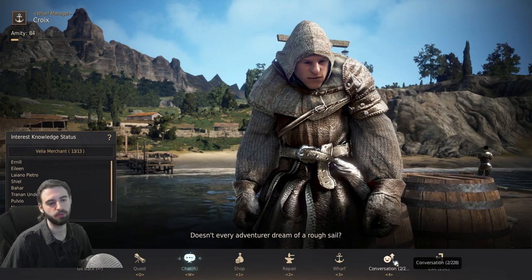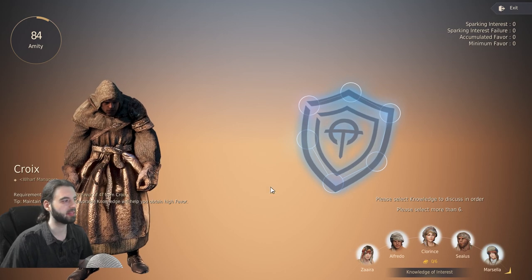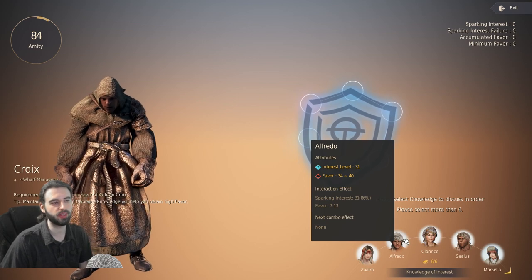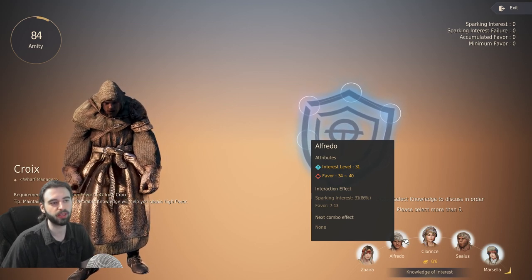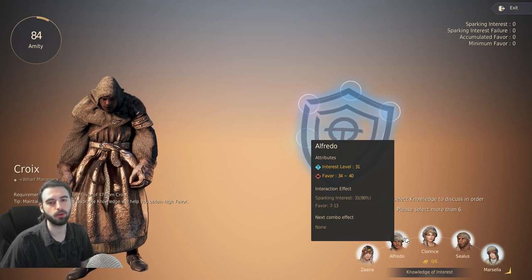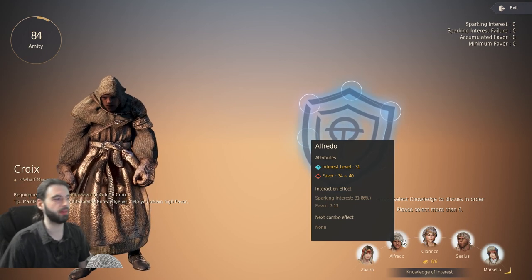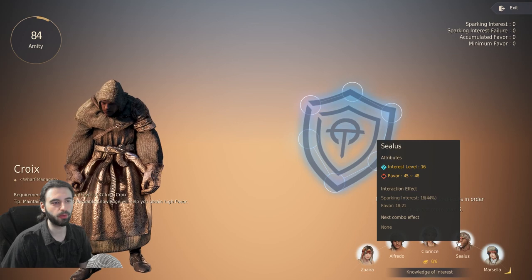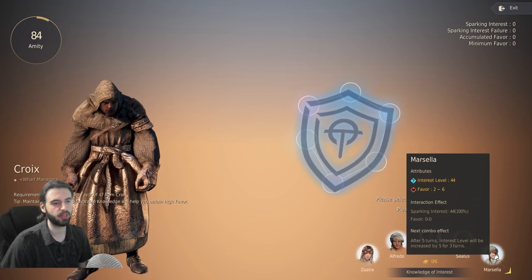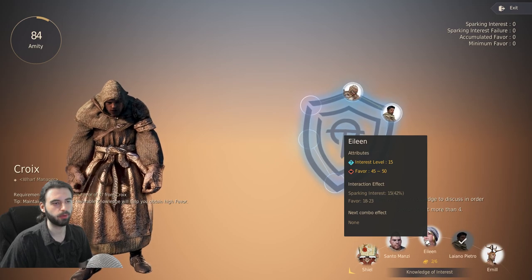I have a full guide on the conversation minigame if you want to watch that. The short version is: the percentage in the middle of the screen that says 'sparking interest percent' is your percent chance to succeed. The favor below it — that 7 to 13 — is the total amount of points you're going to get when you succeed. So I need to accumulate a minimum favor of 47. I want to pick ones that give me really high percent chances at success with decent favor. Like this one's a hundred percent but gives me zero favor, so not too beneficial. Just plug away at random ones until you complete it.